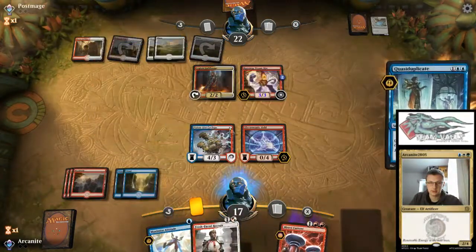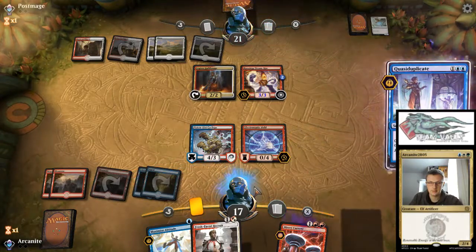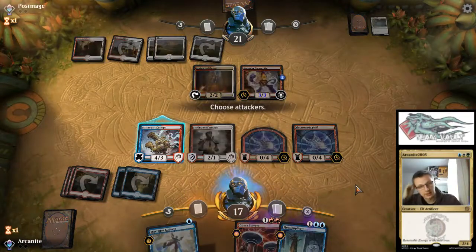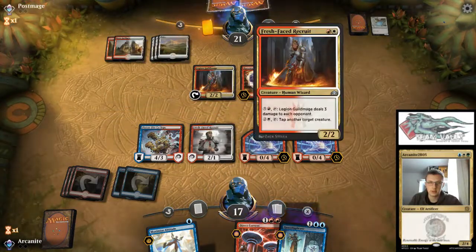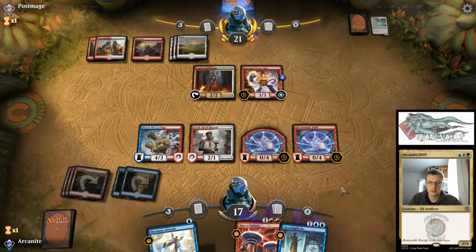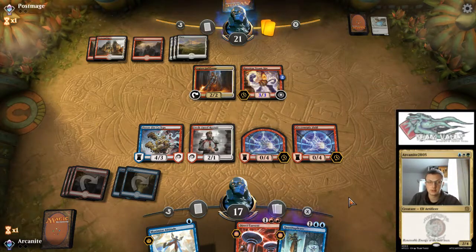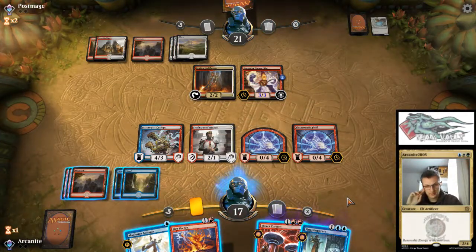So I'm going to take the opportunity here to Quasar duplicate the field, and to play the 2-1, and we're just going to try and make the game go longer. Because we've got the kill on the guild mage next turn with Direct Current, we don't need this Maximum Altitude the way this game's playing out. And if we draw a land, we can Quasar duplicate... Quasar Static Field first. Oh no, we couldn't because we didn't have enough stuff.